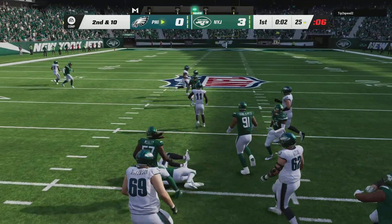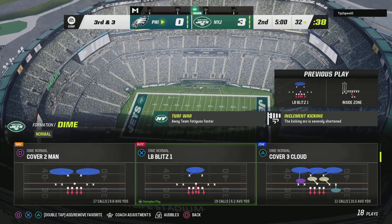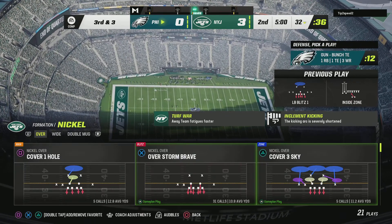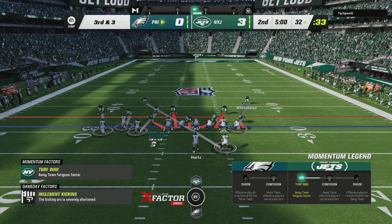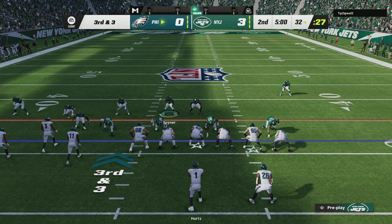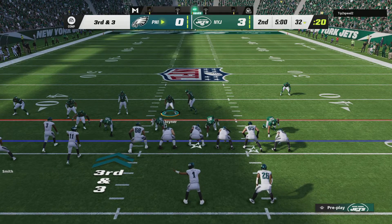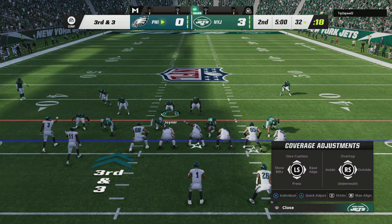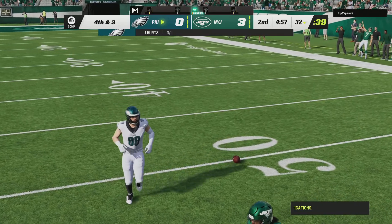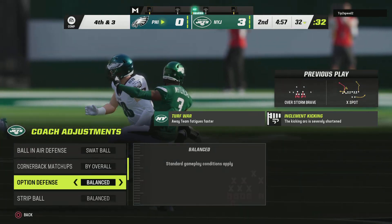Second down, back to Sanders, and he'll push his way forward to about the 32. The Jets will bring in a nickel set as they try to stop this third down. Burt sets up to throw, and the throw is going to be incomplete. How about some applause for the defense there — they forced him to throw it into coverage and just like that they're staring at a fourth down. Well done.